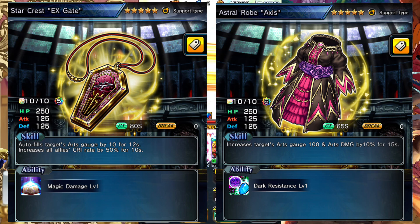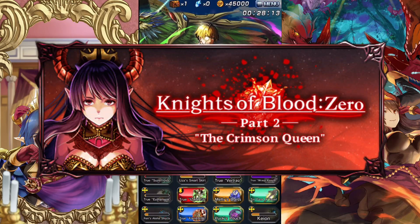For the next one, in Chapter Seven of Knights of Blood, you're going to farm for XK. You don't need to farm a lot of it, but it's a nice nuking item that gives you 100 arts immediately. Definitely recommend it, but no more than one.